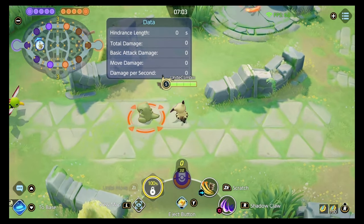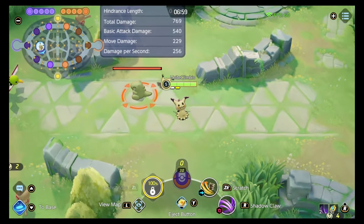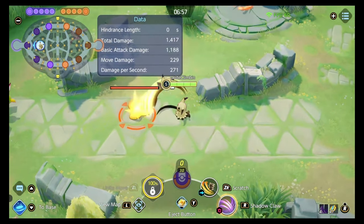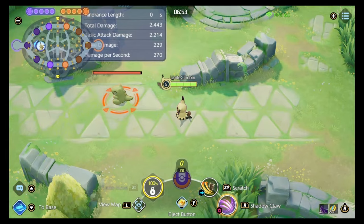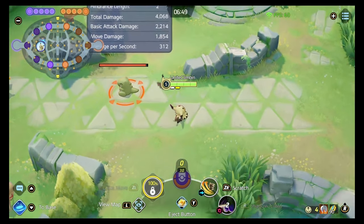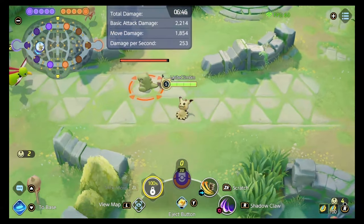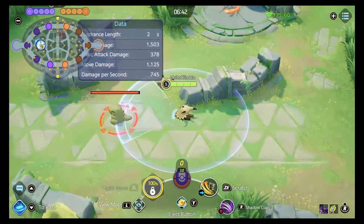In order to get those stacks up, you use your basic attacks. Your two unboosted autos have a close range, and then the extended-range hit lands twice — so that's one, two, three, four — and the marker goes up to four so you can engage with Shadow Claw. When you use Shadow Claw, your next hit is a boosted auto with about the same range as Shadow Claw.